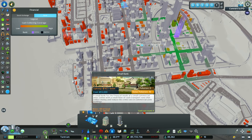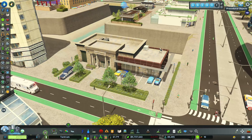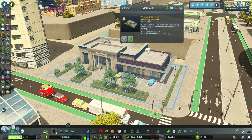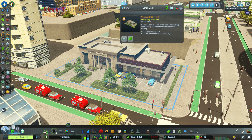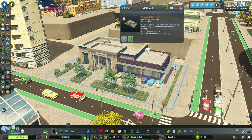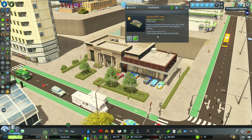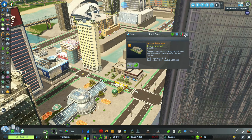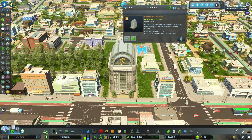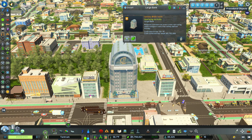The second major addition to this Financial District DLC, which you can see on the map, is banks. You can see our small city bank. What these banks do — well, Charlie just drove through the hedges — but on the bank itself, the small bank reduces commercial zone crime rate using cash transport vans that safely deliver money. And you can see that we're collecting over a little over a million dollars.